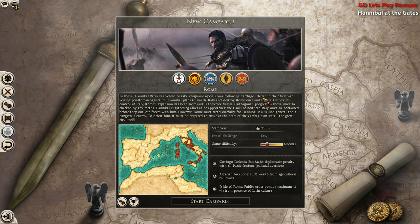In Iberia, Hannibal Barca has vowed to take vengeance upon Rome following Carthage's defeat in their first war. Seizing pro-Roman Saguntum, Hannibal plans to invade Italy and destroy Rome once and for all. Despite Rome's swift but fragile expansion across Italy, Carthaginian progress in Iberia must be checked. Hannibal is gathering allies, the Gauls of Northern Italy must be contained, and Rome must strike at the heart of the Carthaginian state — the great city itself.